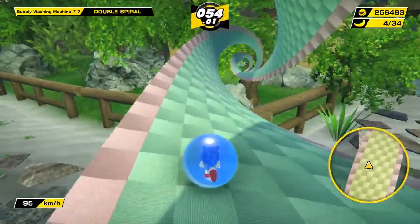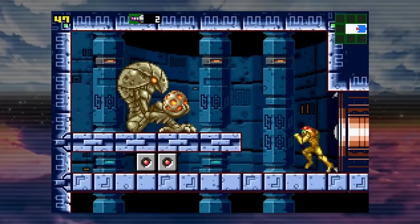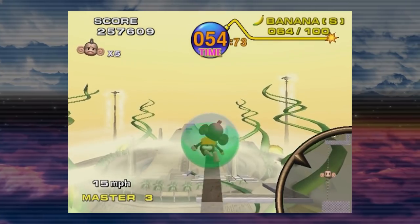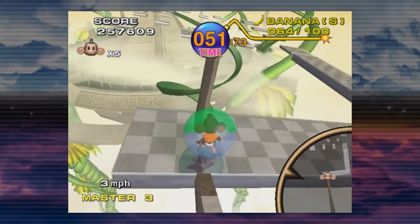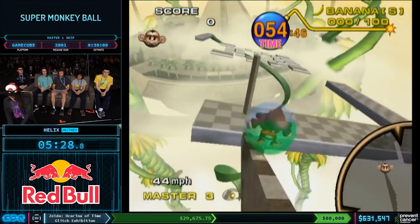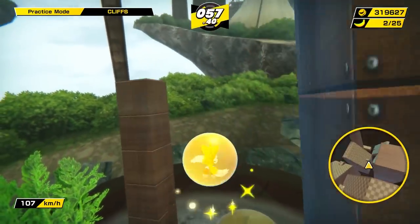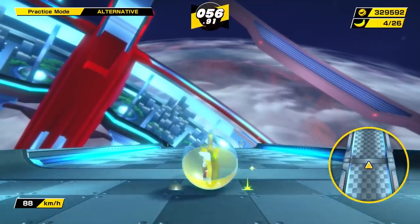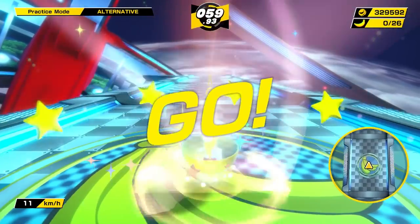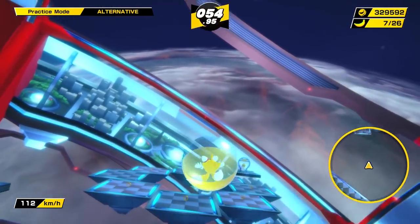Metroid and Monkey Ball are both similar in the way that you can perform sequence breaks, but the methods in which you do so are almost the complete opposite. Metroid's level design is engineered to account for getting items early, like I explained in the beginning of this video. But Super Monkey Ball's levels aren't specifically designed with these sequence breaks in mind. The devs designed each level, gave the players an incredibly intricate physics system, and said, 'eh, whatever happens, happens.' While level design is present, the way it's treated by highly skilled players makes it more like a sandbox.